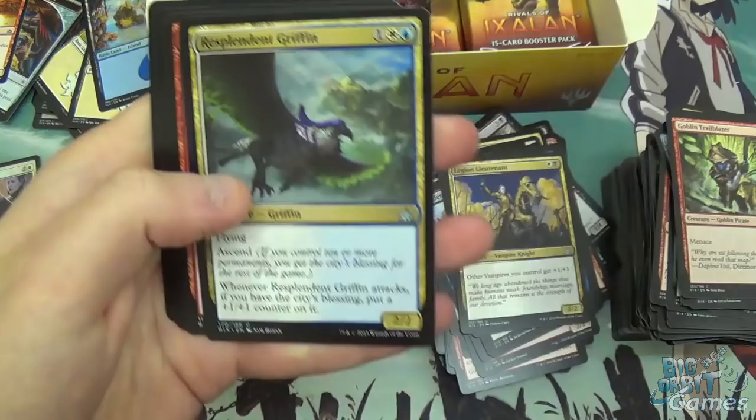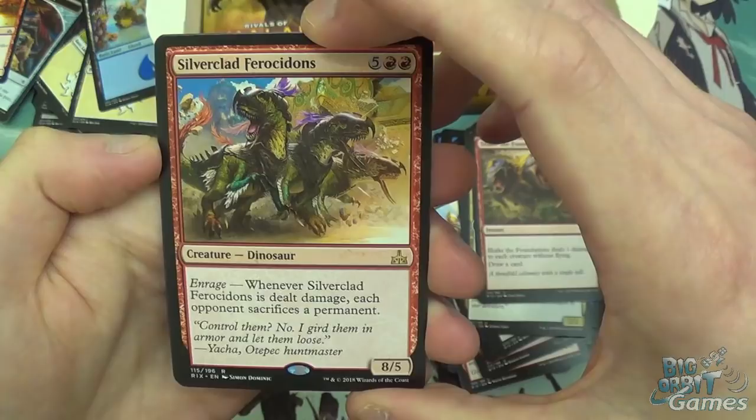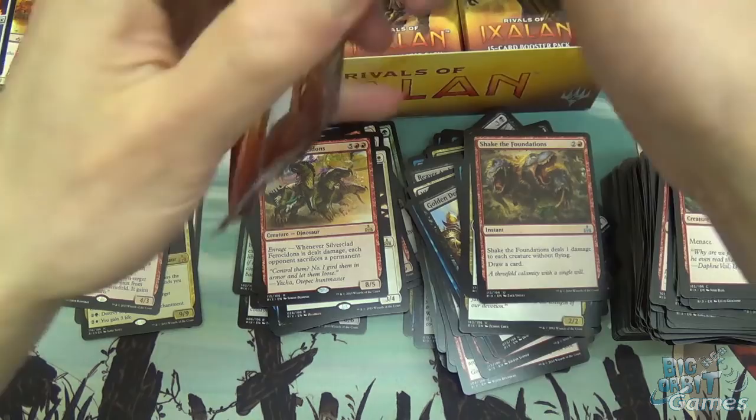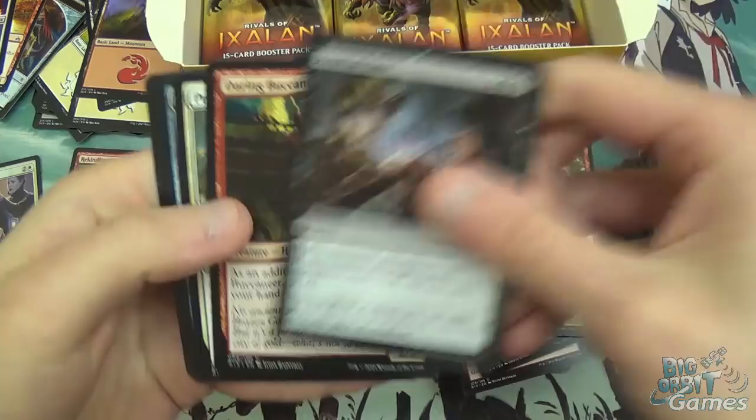Resplendent Griffin and Silverclad Ferocidons — seven mana, 8/5 with Enrage. When it's dealt damage, each opponent sacrifices a permanent. Totally a Commander card. Nothing else you can really say — an 8/5 for seven that makes people get rid of their own stuff has Commander written all over it.